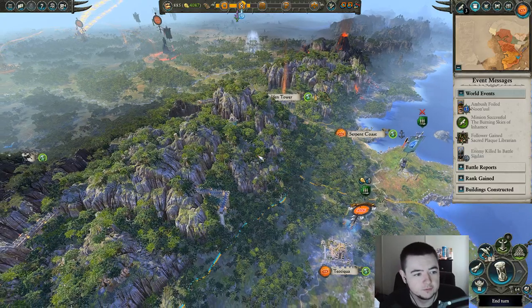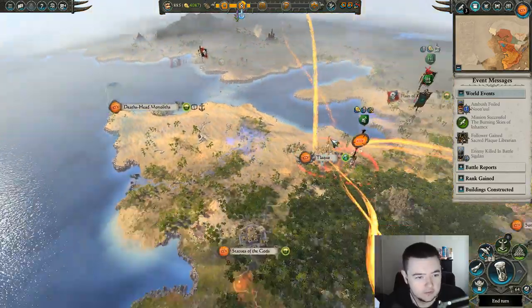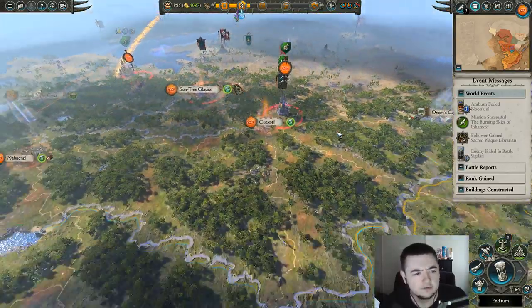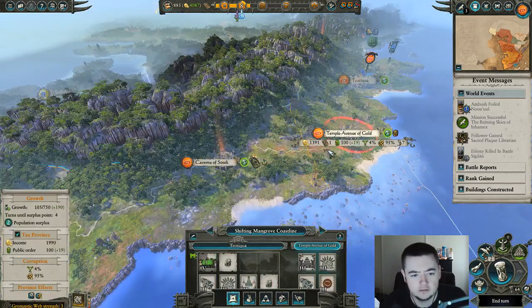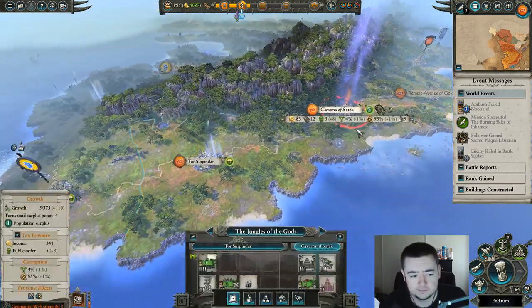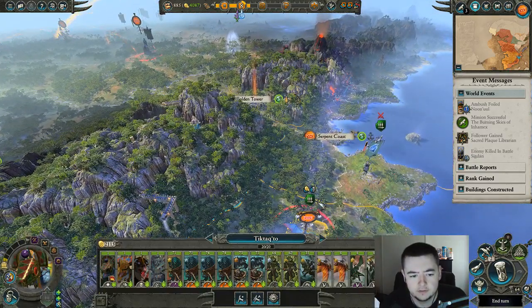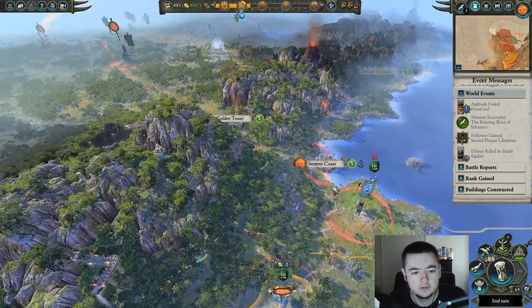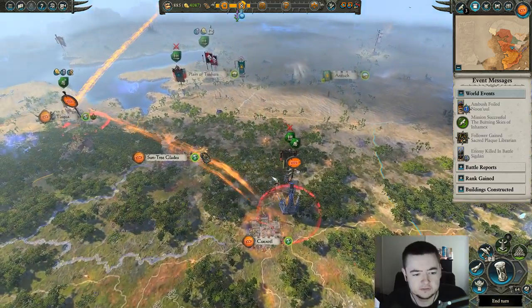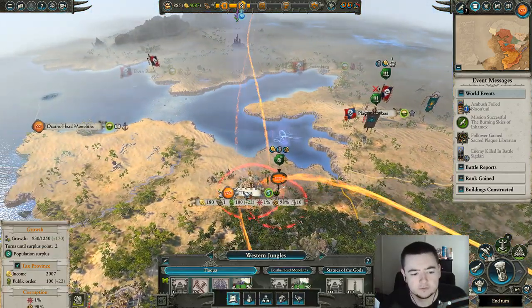Alright, we are back with Total War Warhammer 2, playing as Tic-Tac-Toe. On the last episode we started off our ritual, and we've just been taking care of some of these Chaos factions. They actually hit us from two fronts, which was a little difficult to deal with, but I think we got lucky because my main army Tic-Tac-Toe was over at this southern section, and I already had prepared two armies here, so we're good there.